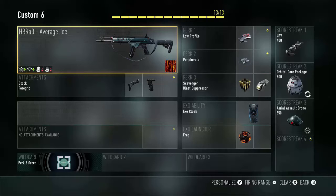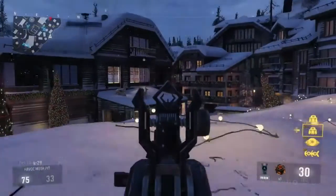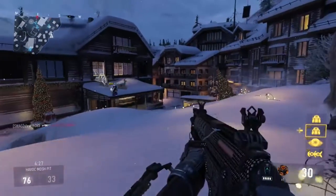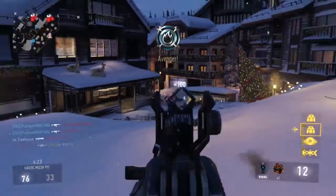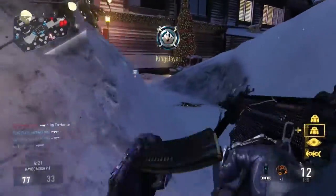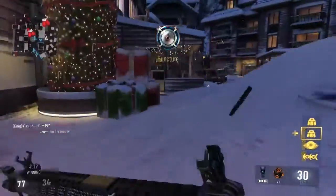Now that we have seen the class, I will explain my choices. The stock attachment will increase your ADS speed, thus making you a harder target. The foregrip attachment will increase your accuracy by decreasing the weapon's recoil.